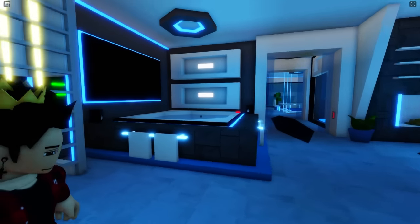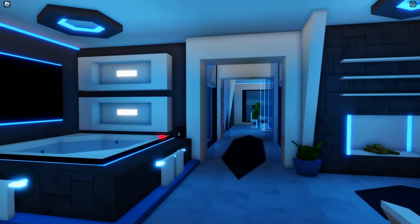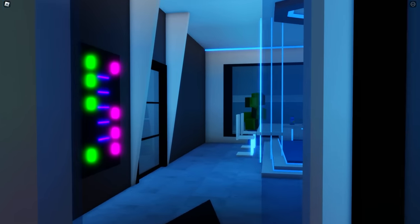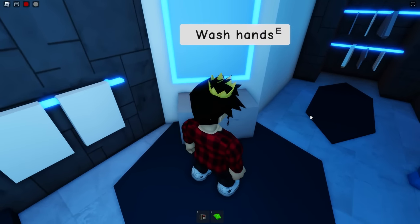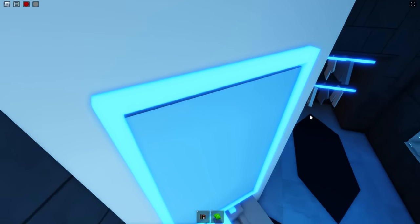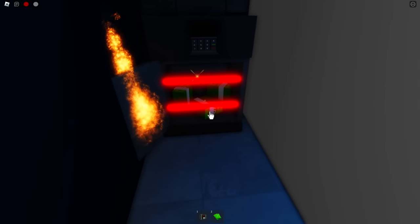Now let's take a look at this futuristic one — it is still an apartment, but I have to say, this is one of the best hidden safes in the game in my opinion. To find it, you have to go to the bathroom, where you go into the mirror like the last one. And as you get in, we'll find the safe's corridor, and with it, all the money we can steal.